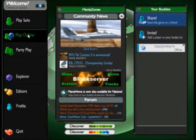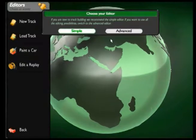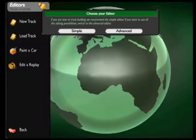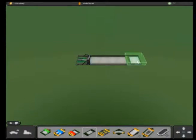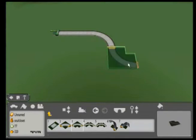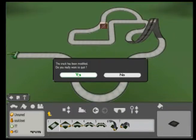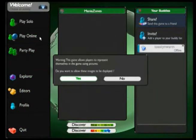Now before we talk about the online play this game is known for, we first need to talk about the editors. This game has two track editors. Much like any other game's level editor, these allow you to create and share your own tracks, fully playable in-game. The simple editor is for people who don't need a perfect track — if you just want the satisfaction of having made a track and don't mind it being a big square spiral, then this is for you. I use the advanced editor when I make tracks. It may look confusing at first, but as you continue to make tracks, you can rival the quality of the real game. The editors are an integral part of the game, and you can only play player-made tracks online.